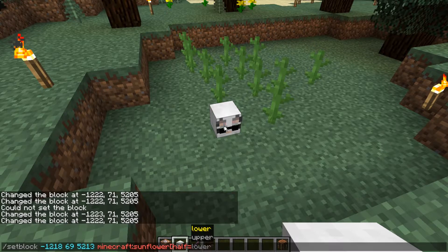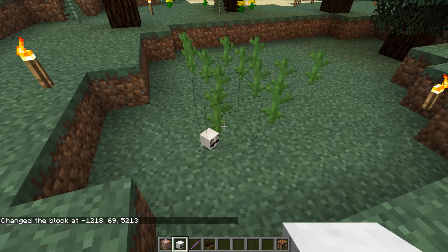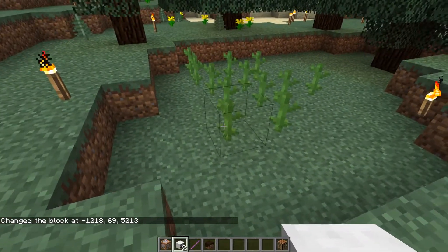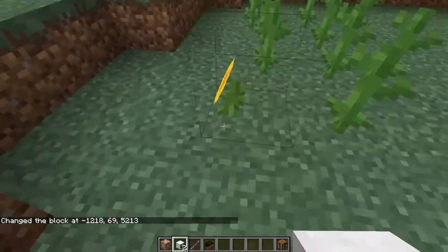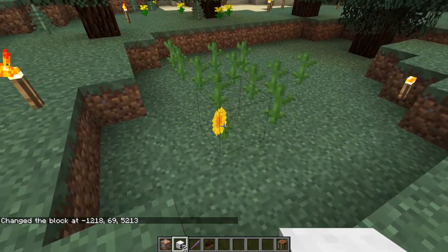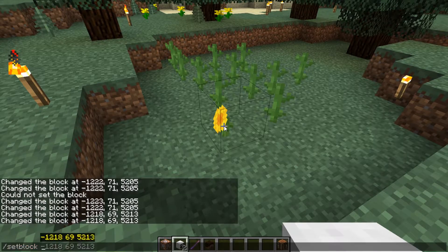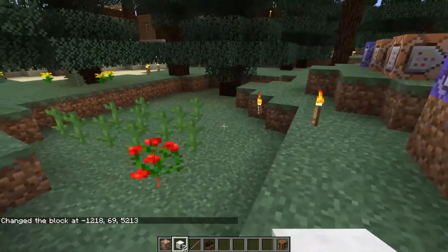The states available for sunflower are 'half', so with half you can choose the lower or upper half of the sunflower. The lower is this one, and we can change it to upper — and that will be the flower itself. You can make lower flowers; maybe with rose bushes it could work better. Let's try that: setblock, rose bush, upper half — there we go.